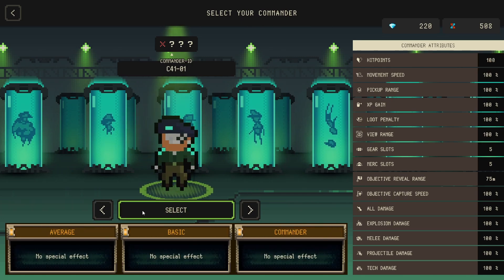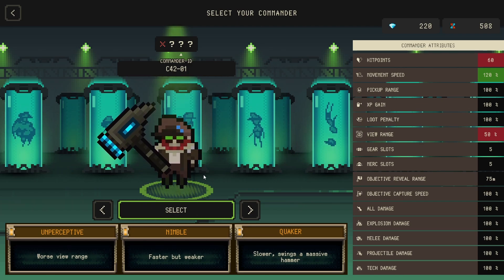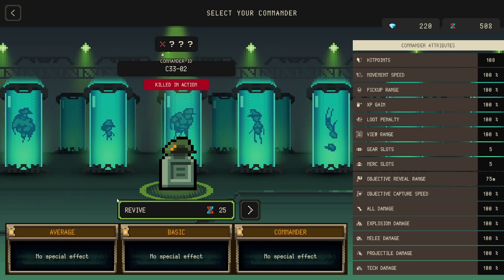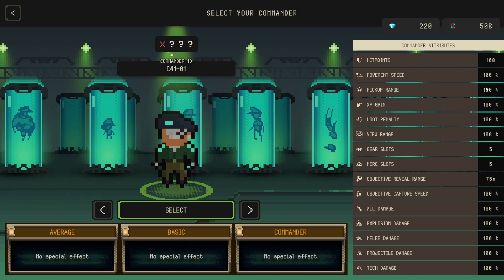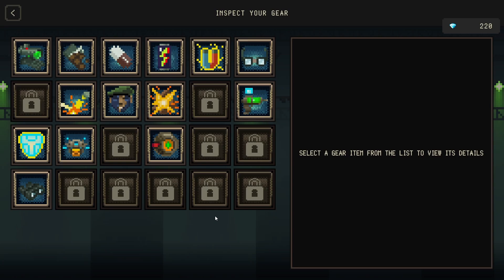We're going to be upgrading their weapons, skills, and abilities along the way. What makes the commander thing a bit unique is that we get traits. We got this guy who's unperceptive with the worst view range but faster, and then there's the Quaker - I think he can now swing a weapon. So this particular commander is not all that useless. We also have colorblind - can't see colors - has a dash but moves slower. These traits really change the gameplay and your play style.